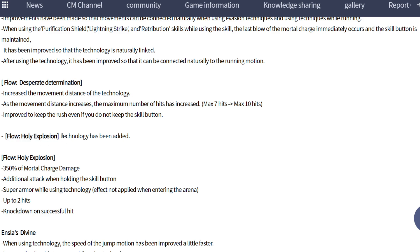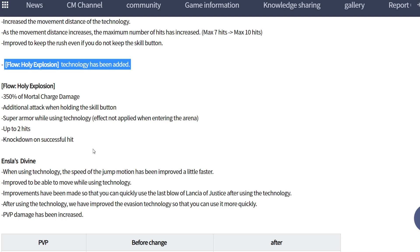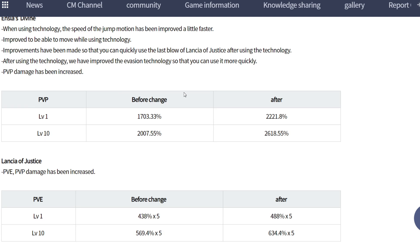A new 'Hori Expensive Technology' skill has been added - very interesting. Maybe this is a new skill. It hits up to two times with super armor using technology, not effective in Arena. Attack while holding the skill button, and knockdown on successful hit. A lot of debuffs here!